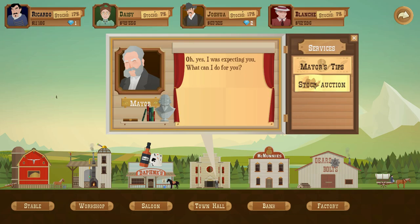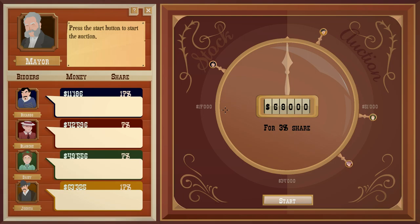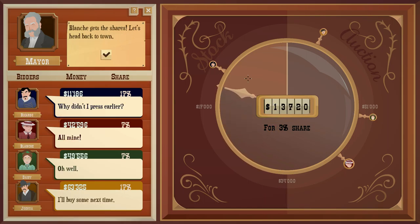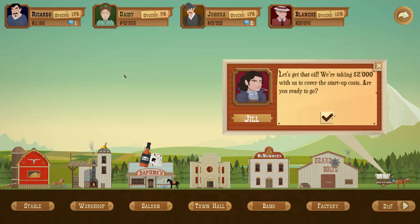We have the land and we need to do the stock auction. I only have a three percent share so I'm not going to bid — I need at least a couple thousand to compete. It's all pretty balanced up there, which is interesting.